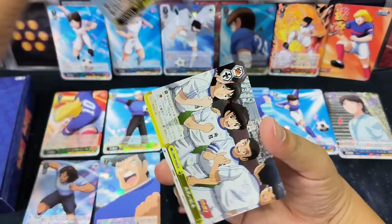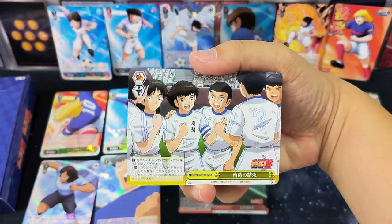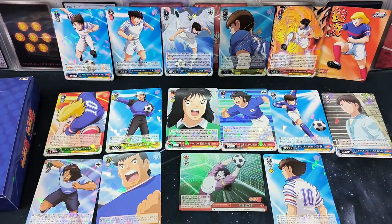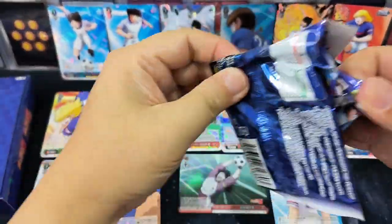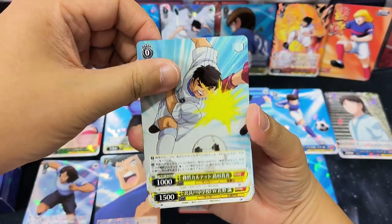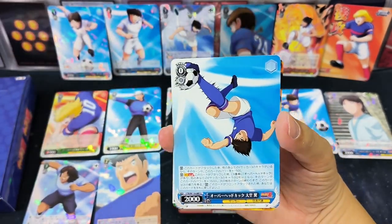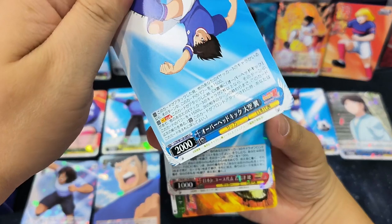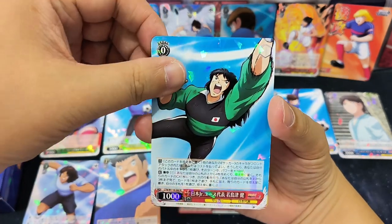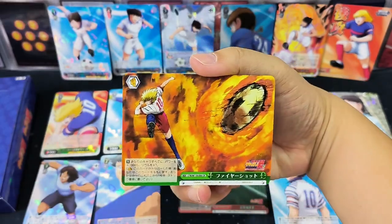This was our archive card — Nankatsu, where the comics and the story started. And the goalkeeping effect and design are always very nice to see. Looks more exciting!